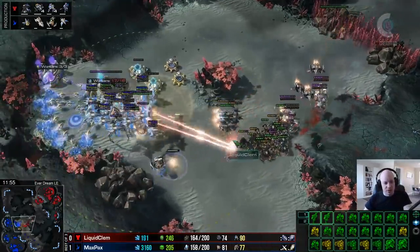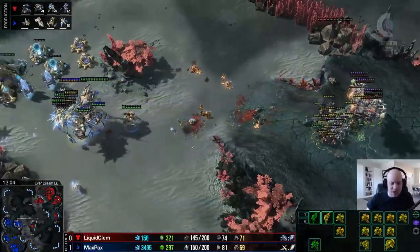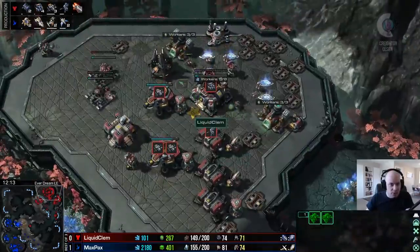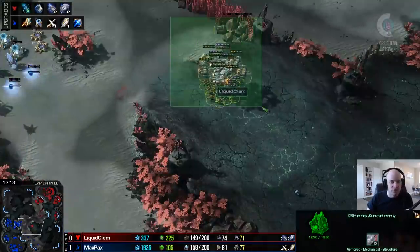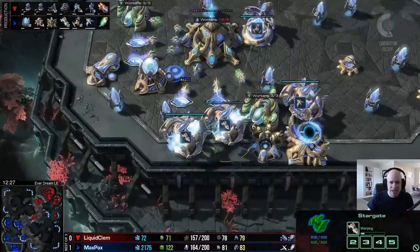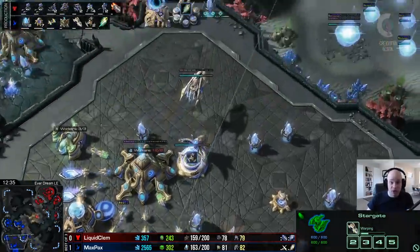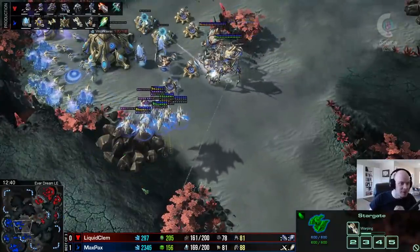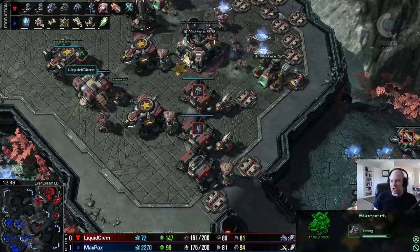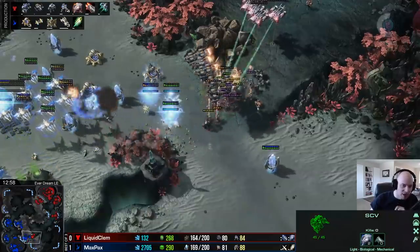A disruptor gets absolutely destroyed by Clem - maybe a bit of miscontrol. Another disruptor ball zones him out but Clem engages into it and loses quite a bit. A few nice disruptor shots from Max Pax holding his own against the scary plus two plus two army. Clem now has around four to five ghosts and is adding two more barracks. Then, the bombshell: ion pulse crystals are done - and out of Max Pax, carriers are on the way! Two carriers already out, going straight for the golden armada. Carrier, colossus, phoenix - a scary army against bio. Clem hasn't seen the carriers yet but knows there's a fleet beacon from the purple phoenix beams, so he adds an extra stargate for more vikings.